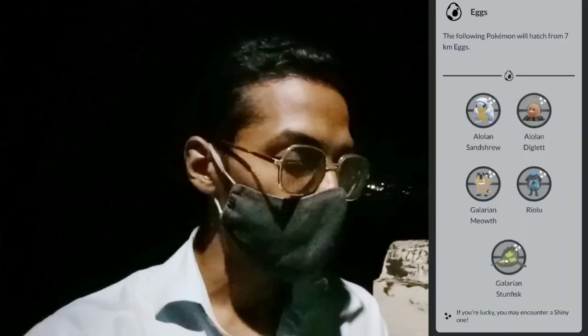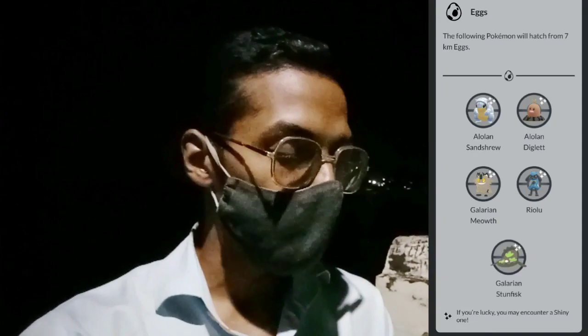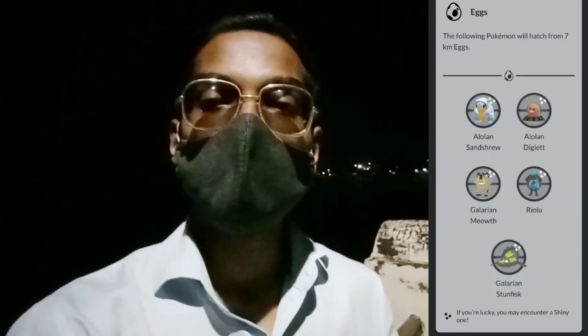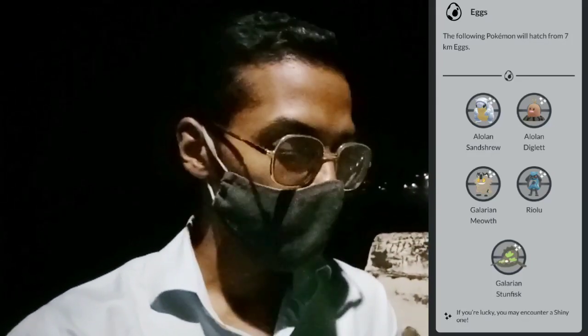Another interesting part of the Test Your Metal event is the 7-kilometer Egg pool. It's going to feature Alolan Sandshrew, Alolan Diglett, Galarian Meowth, Riolu, Galarian Stunfisk, and a super lucky Meta encounter. All of them can be shiny. I'm personally focusing on getting a Galarian Meowth from these eggs.